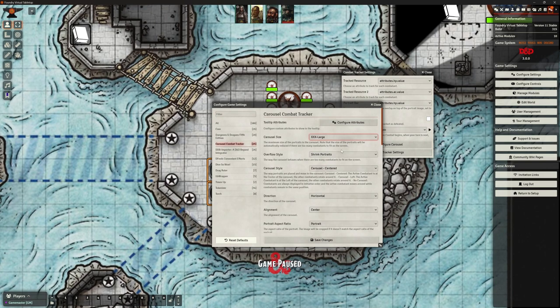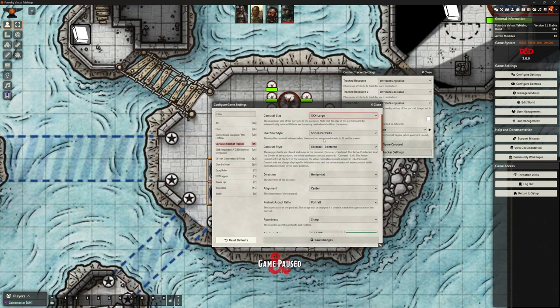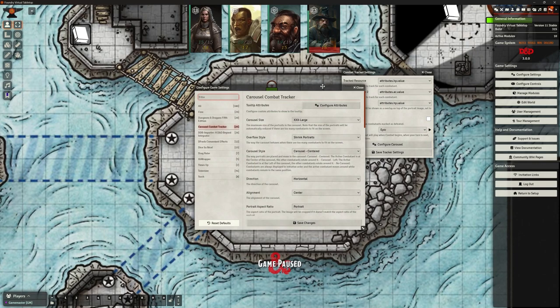The overflow behavior controls what the carousel does when there are too many combatants to fit on screen. I currently have it set to shrink portraits so each portrait gets smaller. But I could set it to hide them off the edge - the carousel will still move to each person's turn, it just won't show them all at once - or it can produce a scroll bar so we can scroll through the list.